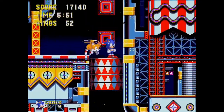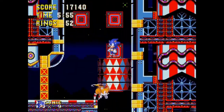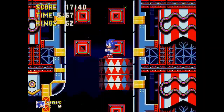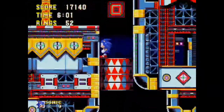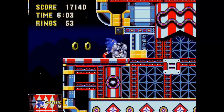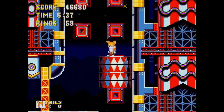Act 2 is notorious for this barrel gimmick, which plagued me as a kid when I rented Sonic 3 — it was the bane of many's existence. It turns out you just need to press up and down to pass the obstacle, but it definitely throws you for a loop.